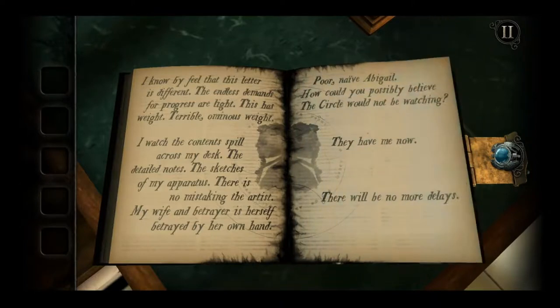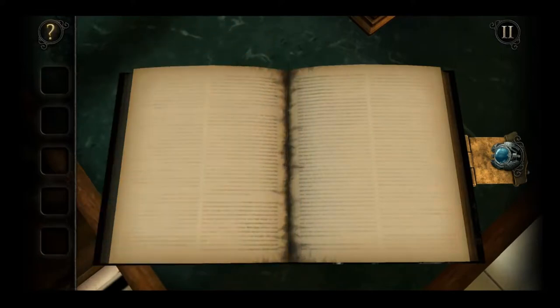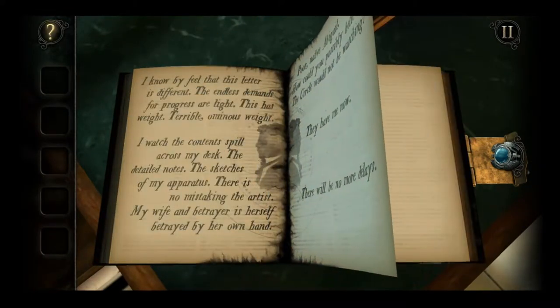And it looks like another thing from Hugo: 'I know by feel that this letter is different - the endless demands for progress are light - this has weight, terrible ominous weight. I watch the contents spill across my desk. The detailed notes, the sketches of my apparatus - there is no mistaking the artist. My wife and betrayer is herself betrayed by my - by her own hand. Poor naive Abigail - how could you possibly believe the circle would not be watching? They have me now, there will be no more delays.' Creepy book.